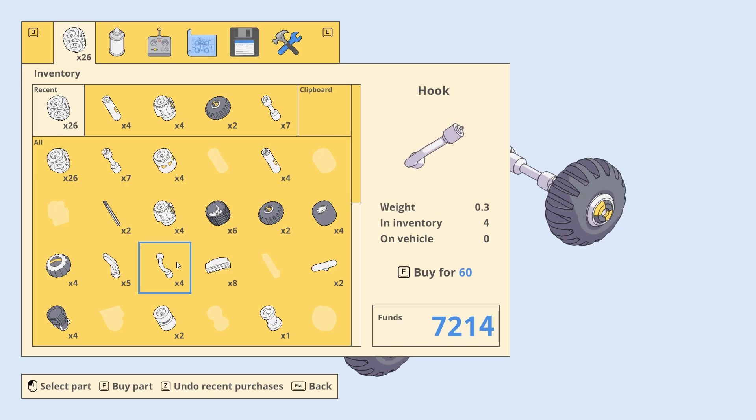These hooks are better for holding on to something than these claws — this seems to just have more friction. I have a feeling this can go around the ball.